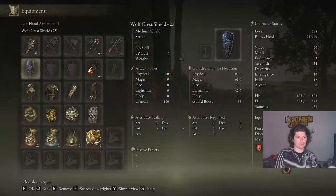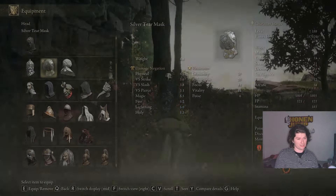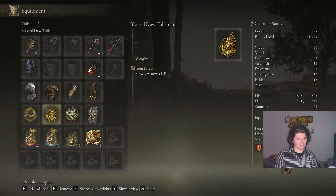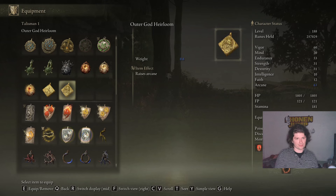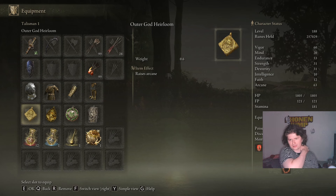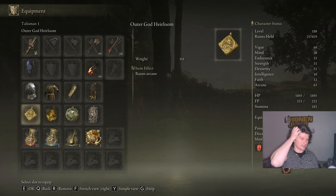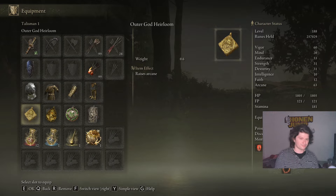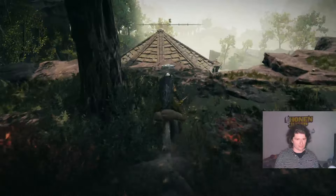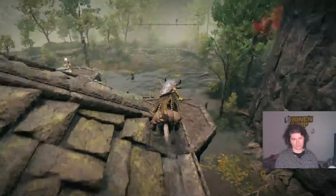Be sure to change your equipment to have higher arcane, because the higher arcane you have affects your item discovery rate. I've added about 13 points to my arcane — I think my arcane is at like 50. Now I can go down here and I'll try it again, hoping I get a drop.